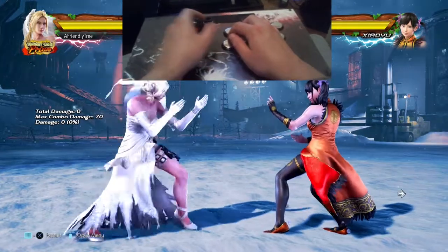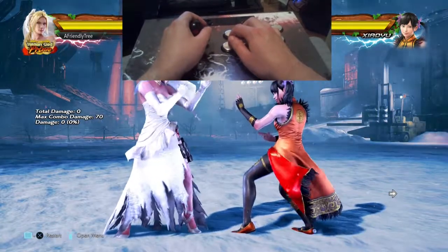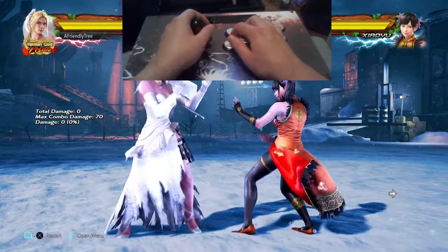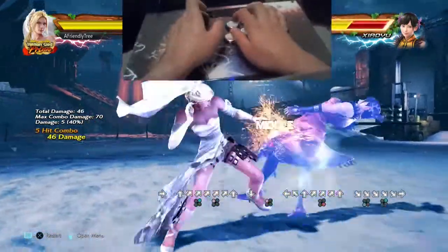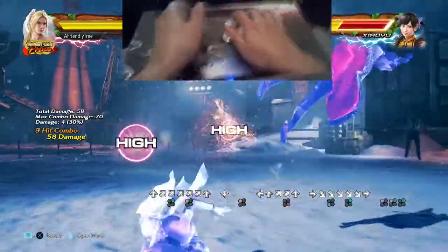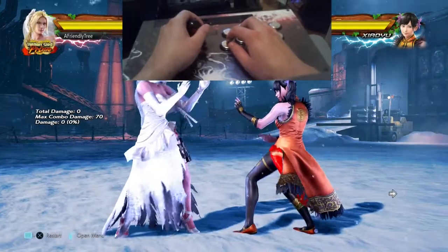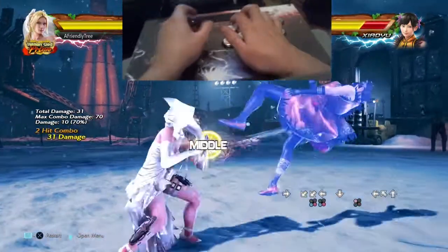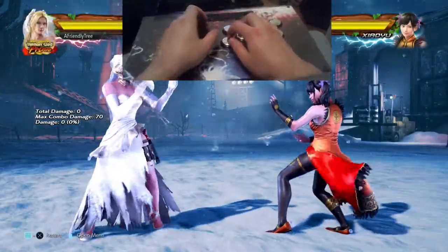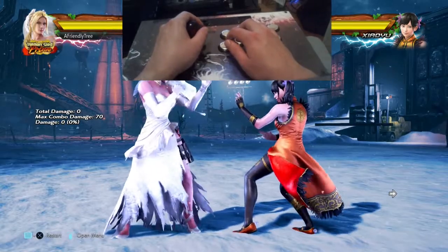If you don't want to do the double sidestep one, a much easier combo is: up forward two one, sidestep right one, backsway, up forward four, down four three two, forward while standing one, one plus two - three points less damage. You can't do the double sidestep one off moves like down back three plus four whiff, or quarter circle back four, or a low parry, so off a down back three plus four just do: sidestep right one, backsway, up forward, down foot three two, forward while standing one, one plus two. Same with quarter circle back four.